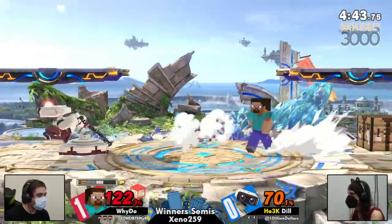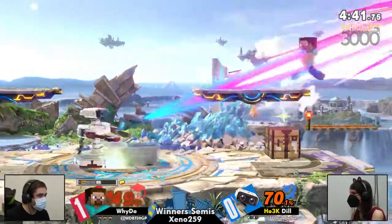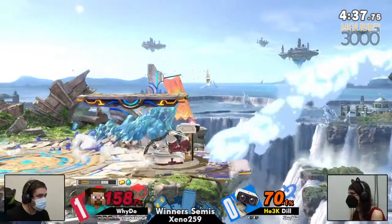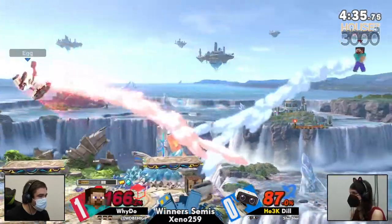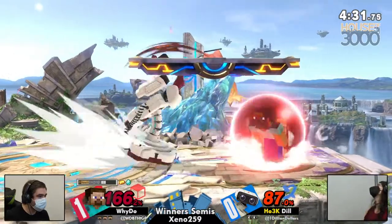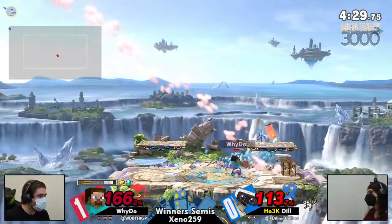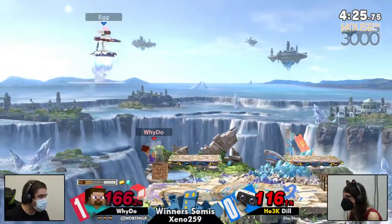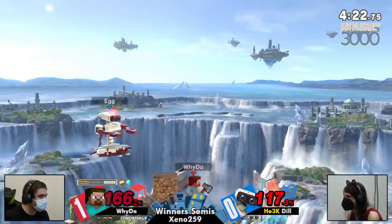He makes platforms. He makes ledges. He takes away ledges from you. You're telling me that the ability to create platforms in a platform fighter is good? That's what I'm saying. But only one character can do it — he's pretty special like that. Dill is far from completely out of it at this point, just needs to find a way to close out the stock. But all of these trades are just never in her favor. That's a huge punish off of the missed side-B — unfortunately Dill not letting herself get the stock taken from her.